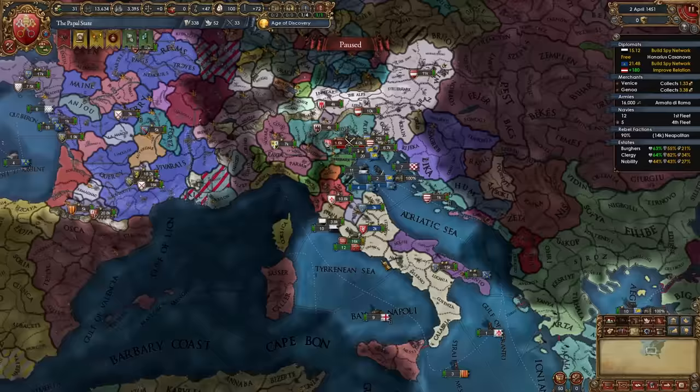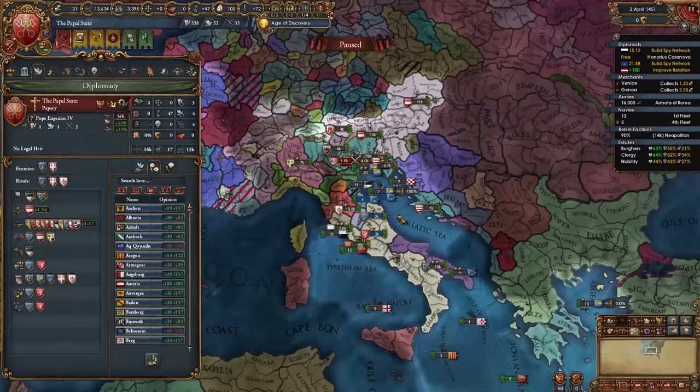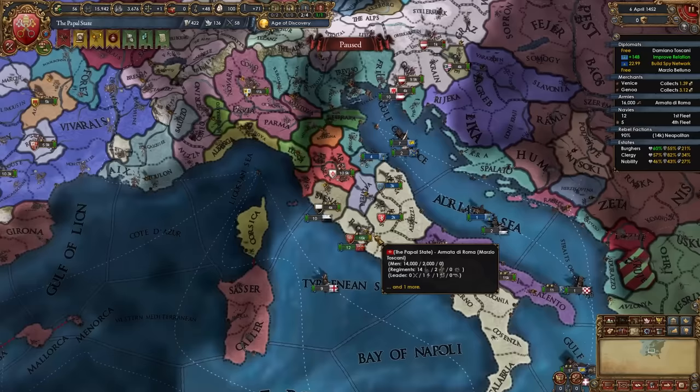Now that I have enough relations with Austria, I've joined the HRE. This mainly helps us fight Italian nations before they leave. Being in the HRE won't really penalize us as long as we stay allied to the Emperor. We won't be downgraded to a duchy since the Pope is always a kingdom. After your first war with Naples is done, it's time to move on with your next wars.